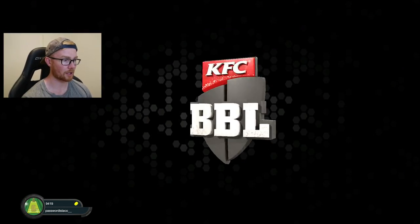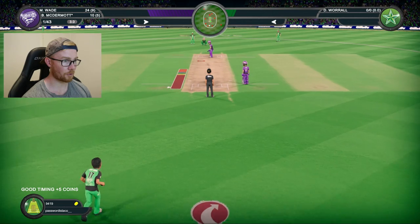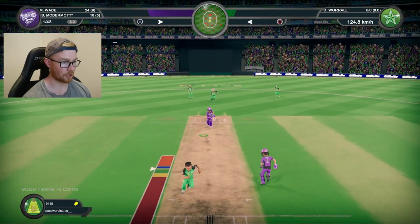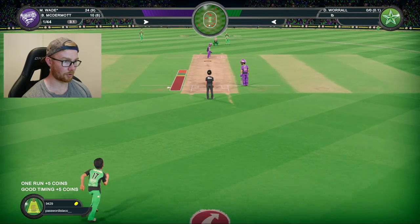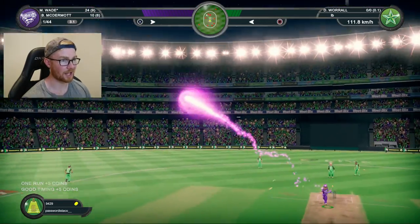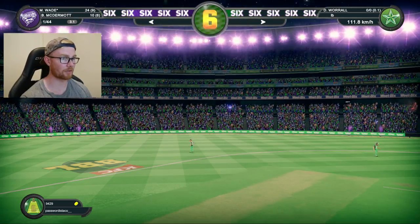Worrell to have a trundle here in the fourth over. Hurricanes, 1 for 43 off three. I'm pretty comfortable chasing 70. Going for a Yorker — outswing. That is disgusting — it's a free hit and he smashed it for six. Matty Wade now starting to tee off. That was a terrible delivery.